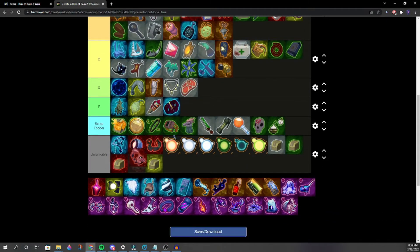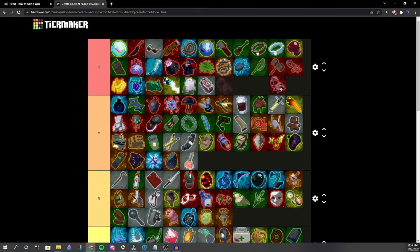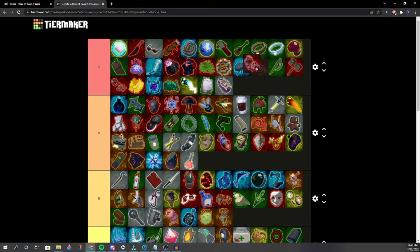Symbiotic Scorpion — mid A tier. Better than Shattering Justice. We place it higher than Shattering Justice.